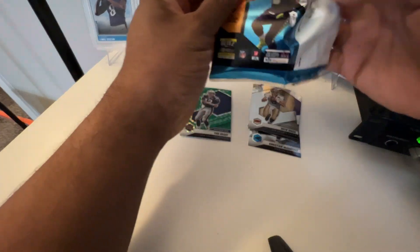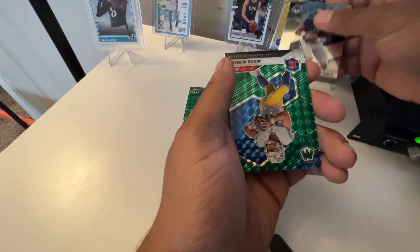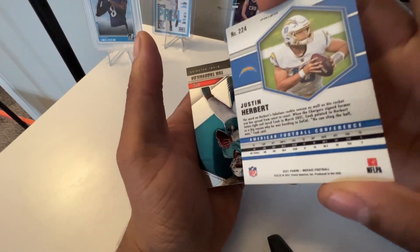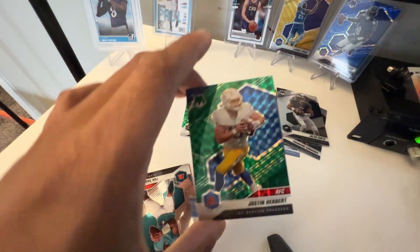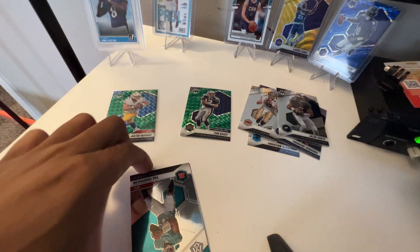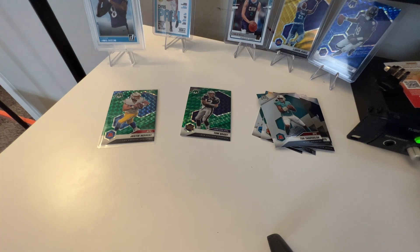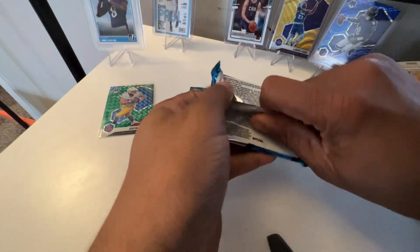Got a Tremaine Evans, and — oh, it's not Tom Brady, definitely a quarterback though — we got a green prism Justin Herbert! That is dope, definitely sleeving that. And a Tua Tagovailoa second year. Anything Justin Herbert is great — that is a great pull. Tua goes in the base pile. All these cards look great but that Herbert is a dope pull. Not too shabby of a start.